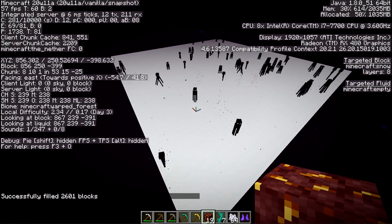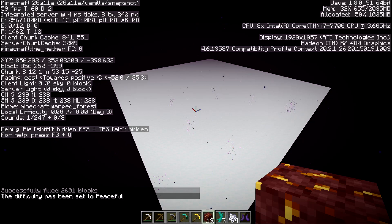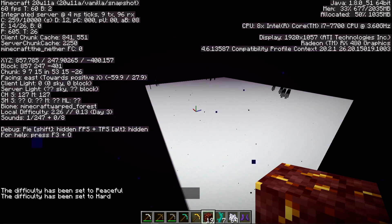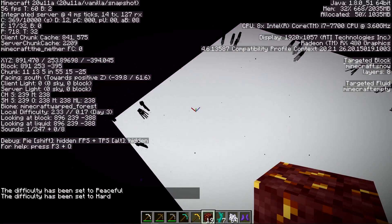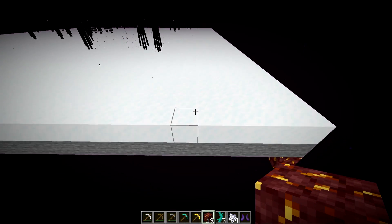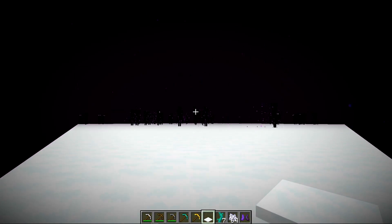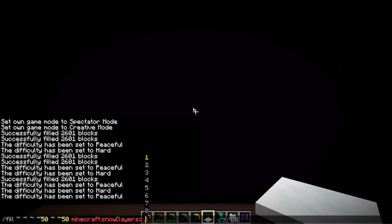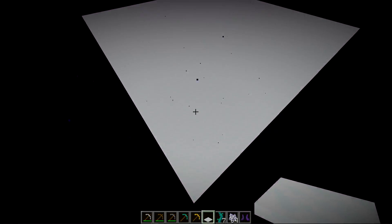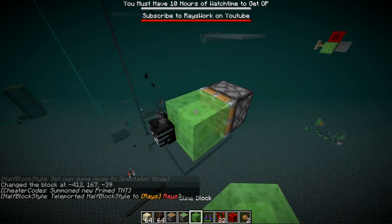We tested mob spawning by placing eight layers of snow. After switching to hard difficulty, mobs did not spawn — but they changed it so mobs can now spawn on top of eight layers of snow. We also confirmed this applies on top of soul sand. At seven layers of snow, however, mobs don't spawn.